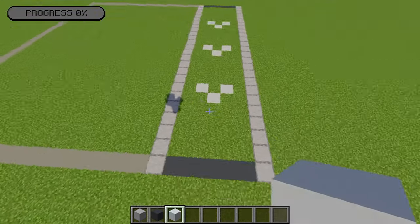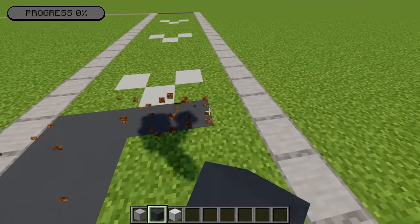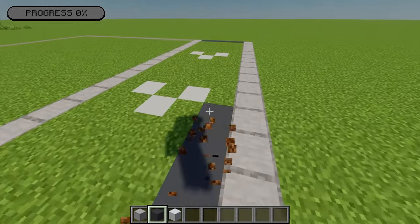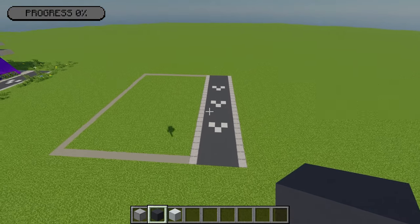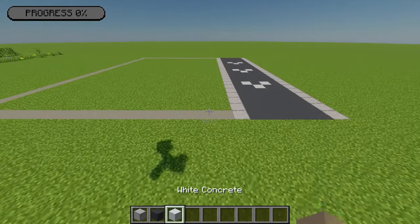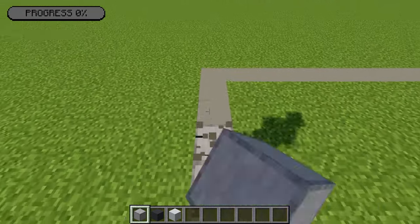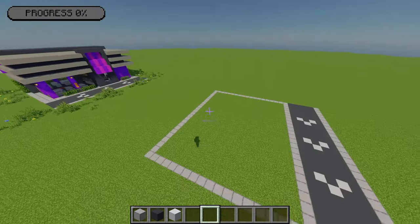I'm going to replace the rest of this grass area with more grey concrete to complete the road for our drive-through. Then just where the light grey border is going around, I'm going to replace all of that with smooth stone, leaving you with something that looks like this.